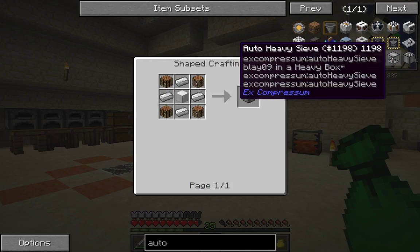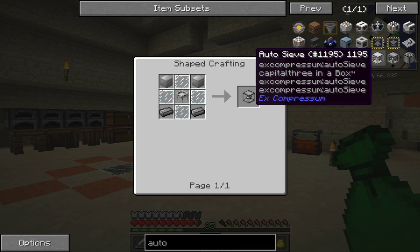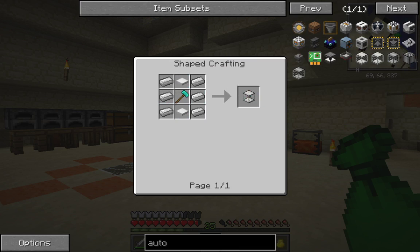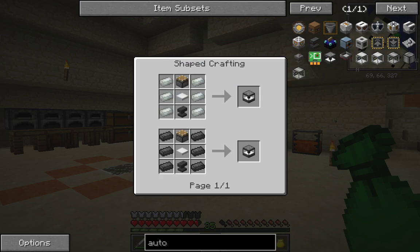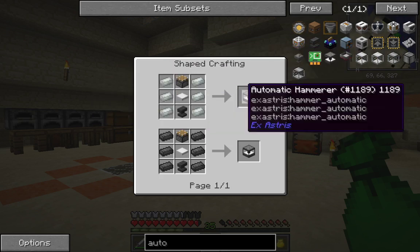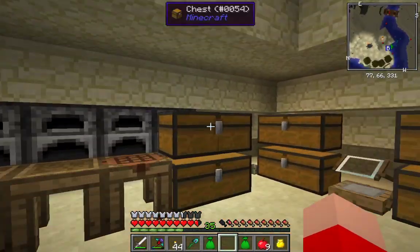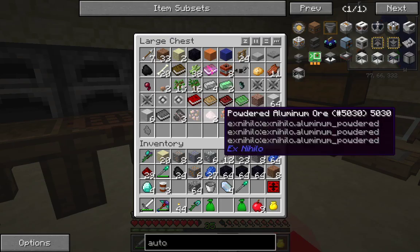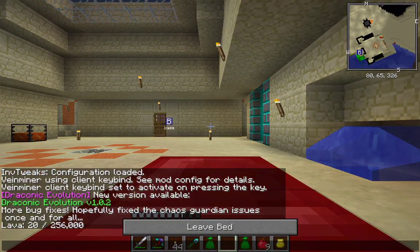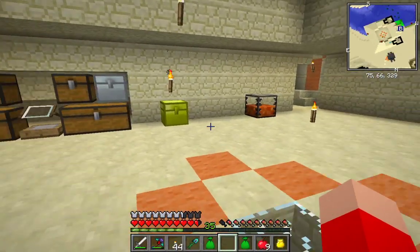Heavy sieve, steel ingots — and an auto hammer! Which is going to be cheaper — invar or iron? Iron would be more efficient. Oh, that one takes power and that one doesn't, as far as I remember. Anyway, I'm going to smash up some iron ore and let's get it smelting, because if we can get some more iron we can start work on the auto processors.